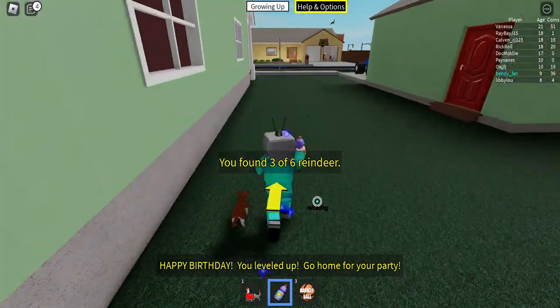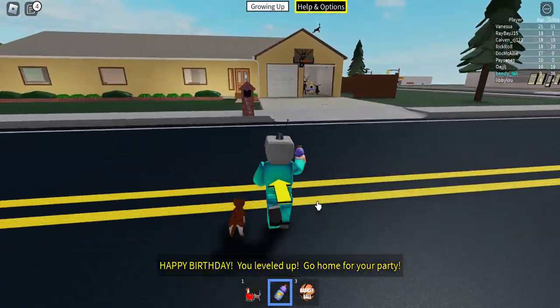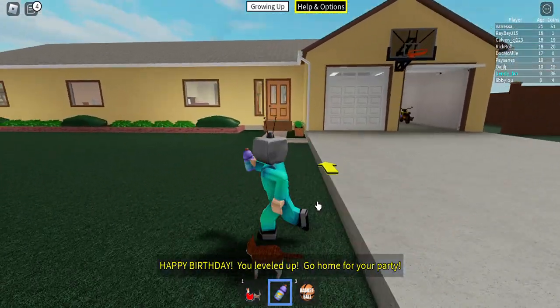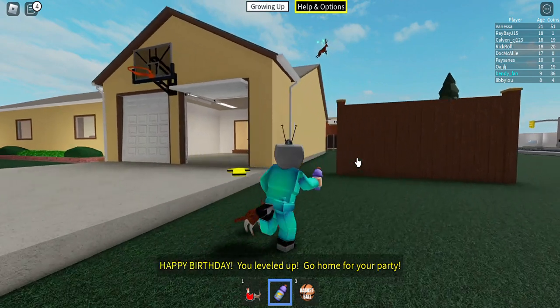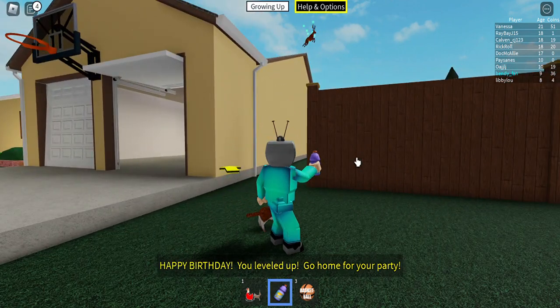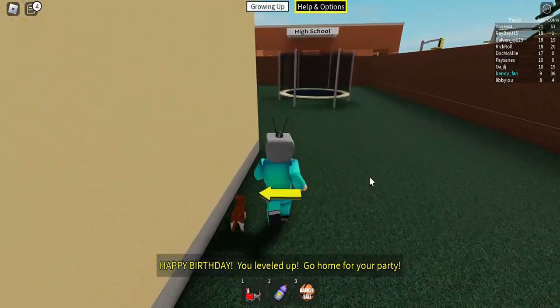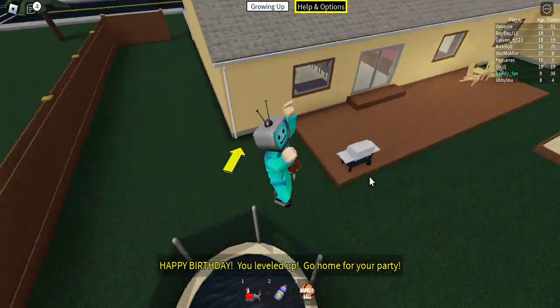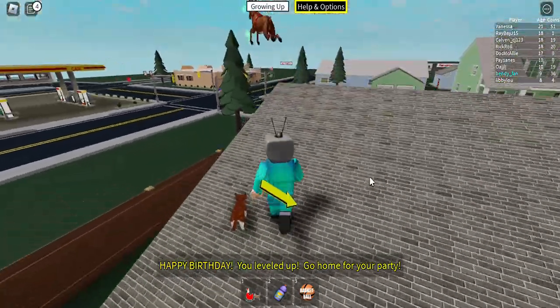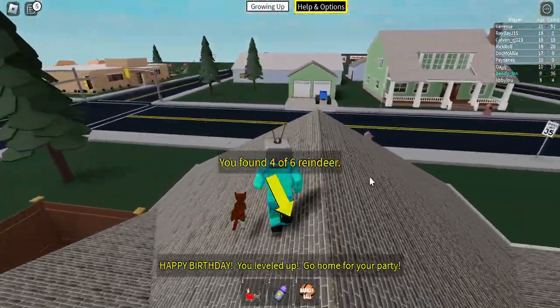The fourth one is right up on the roof of the house where you go to have your birthdays. What you want to do is go into the backyard of the house, jump on the trampoline, go onto the roof, and collect the reindeer. We have found four out of six reindeer.